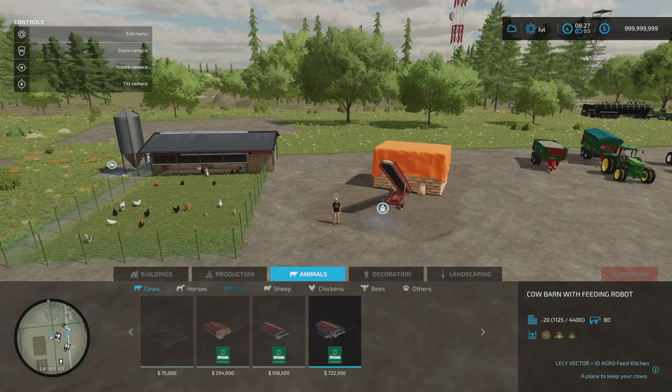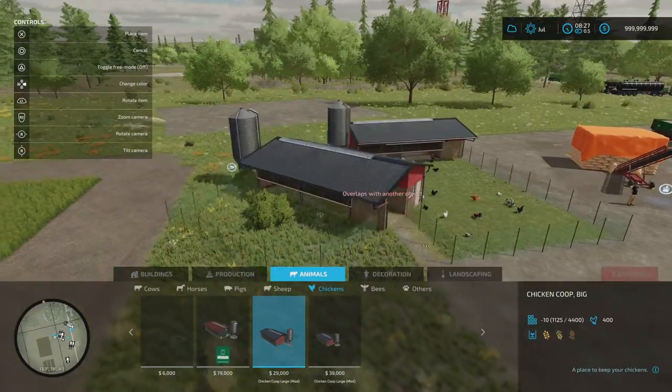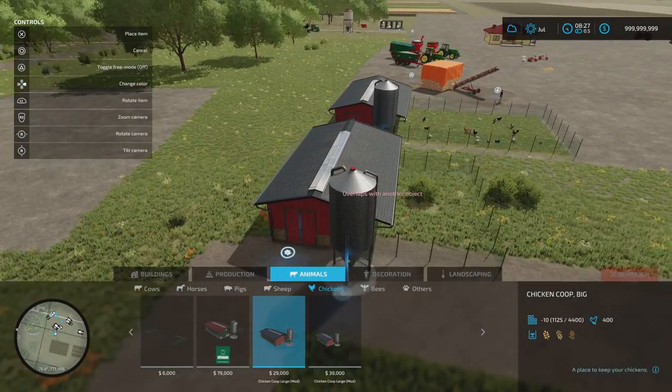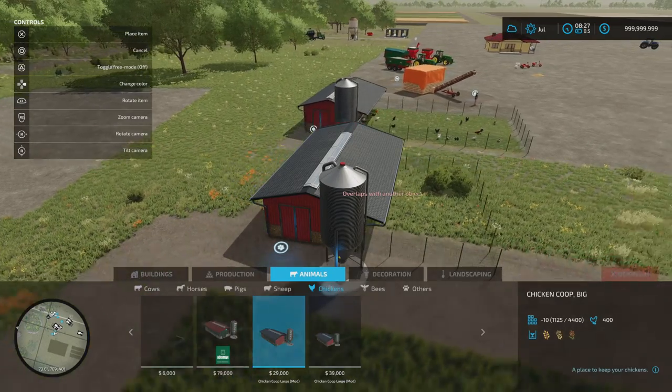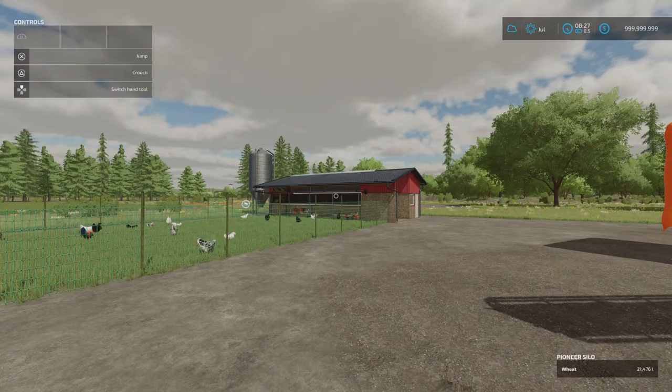You'll find it under Animals, under Chickens. The smaller one for £29,000 holds 400 chickens, the larger one for £39,000 holds 800 — it's a win-win. The buildings are exactly the same; it's just the pen is a little bit smaller, a shorter pen. Awesome. The Chicken Coop Large by Omotana.